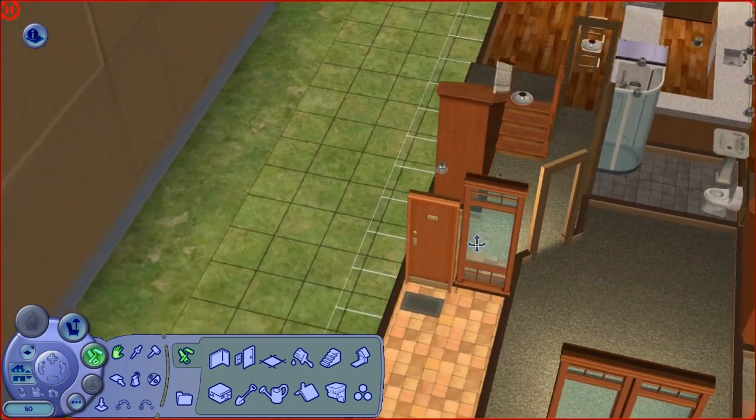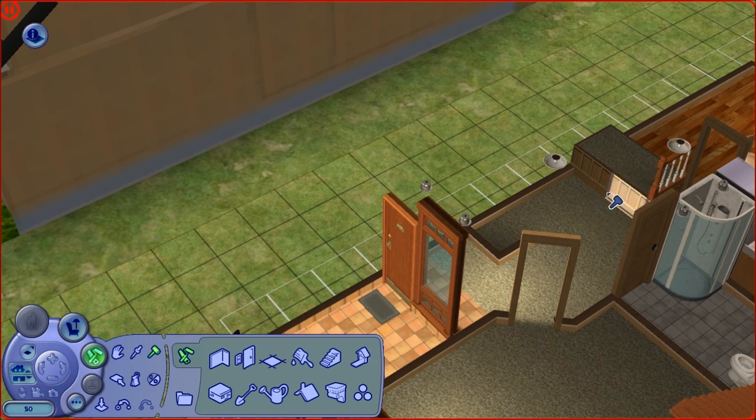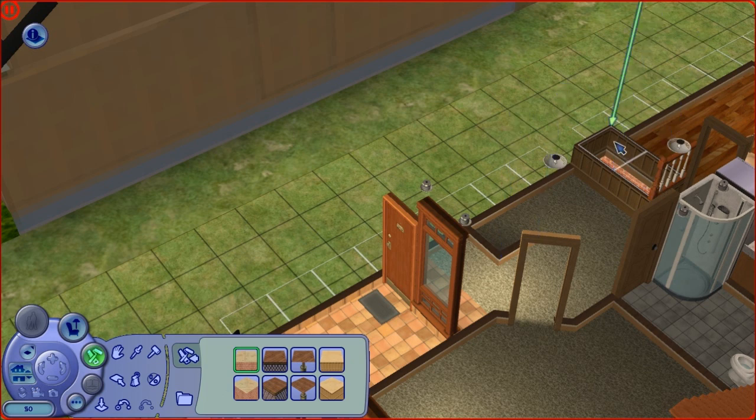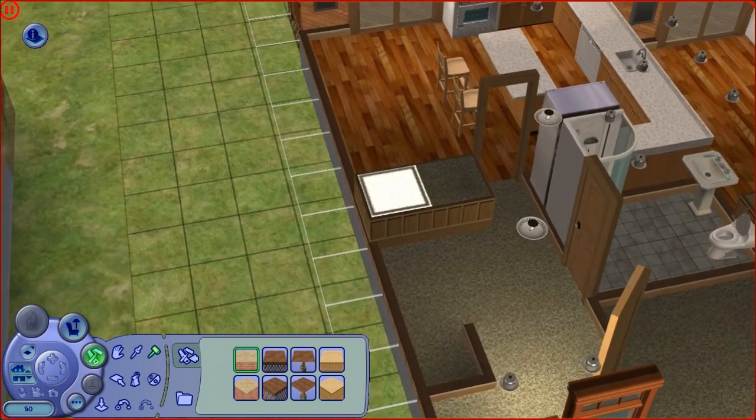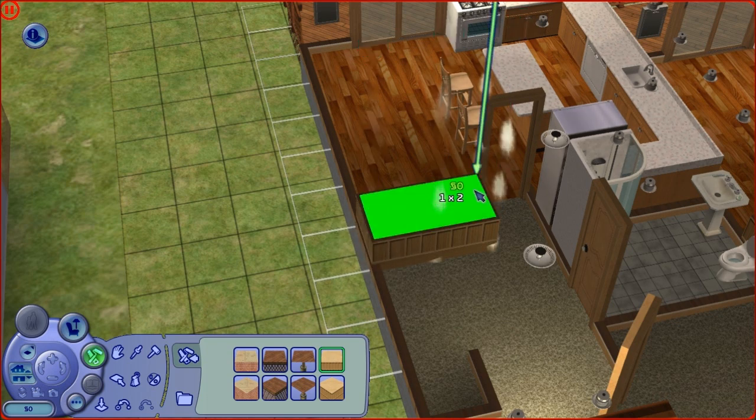I need to figure out exactly how I want to work that stairway — I'm not going to be able to use it the way it was. First thing I'm going to do is take the old sledgehammer and eliminate those stairs. I took the floors out and left... oh, I have to go to the foundation tool and do it this way. It won't let me — oh, because there's a handrail there, of course. Let's get rid of the handrail. Come on, cooperate with me. There we go — now we can do this.